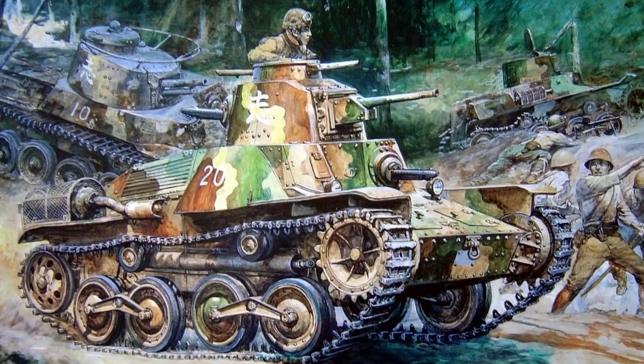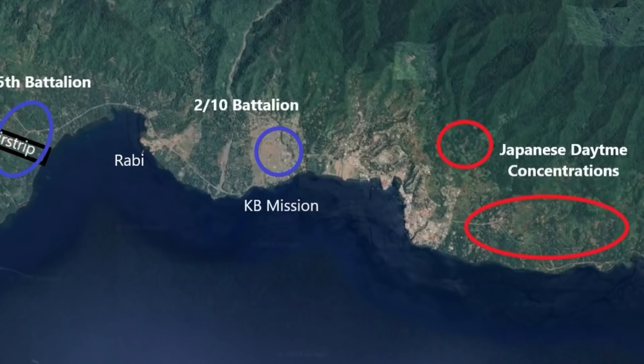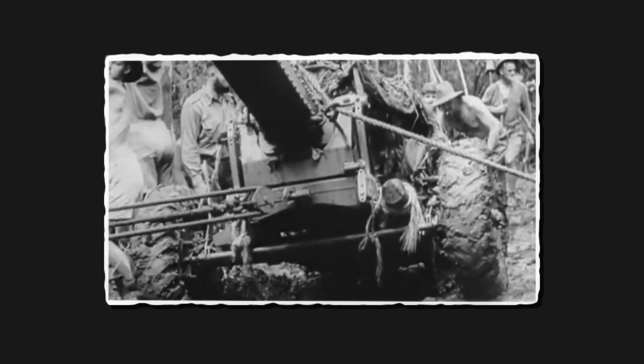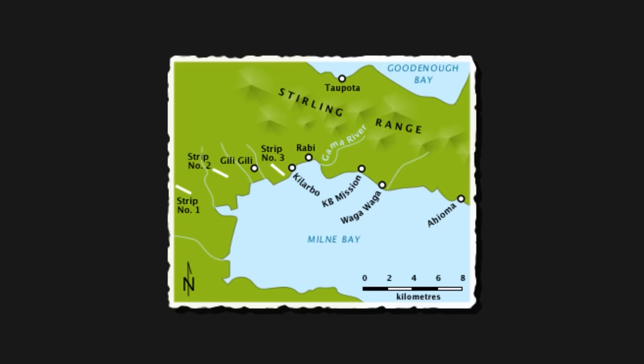Back in the jungle, the Aussies were having a tough time with the tanks. They couldn't get their anti-tank guns into position alongside the muddy coastal track, and a Japanese cruiser was also bombarding them from the bay. With air and artillery support, though, the Aussies were able to push the invaders back a bit and then withdraw west to the Gamma River to catch their collective breath. As the sun rose on the 27th, eight Japanese dive bombers and 12 Zeros attacked No. 1 airstrip but caused minimal damage, losing one plane to defensive fire. Meanwhile, the Aussies bolstered their position along the Gamma River, where intense fighting took place that day and that night. Riding their tanks, the Japanese were able to inflict significant casualties on the Aussies and drive them back to the unfinished No. 3 airstrip near a place called Kilabo.